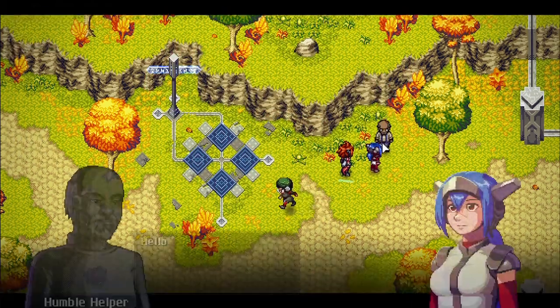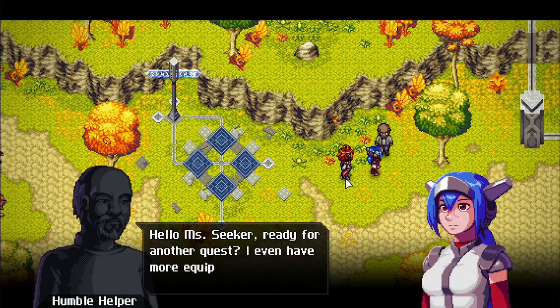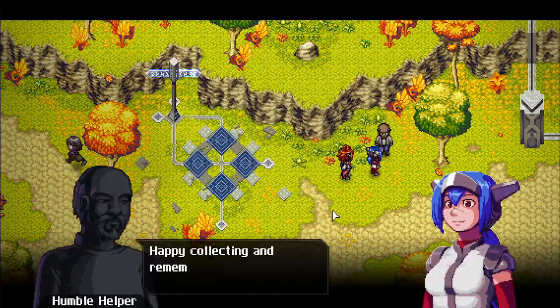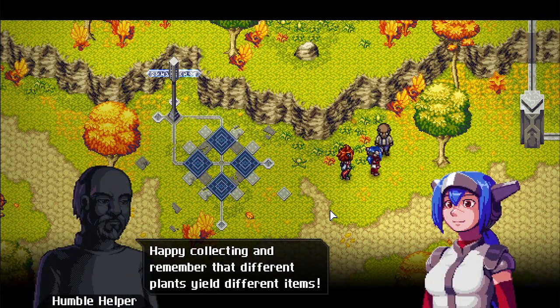Another quest accepted with equipment as a reward. Just need one more gold beetle and a second hide. A belt reward — the icon kind of looks like a belt. Happy collecting — remembering that different plants yield different items.